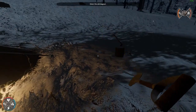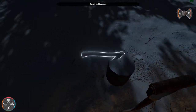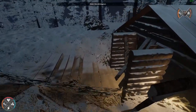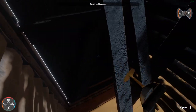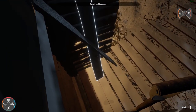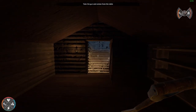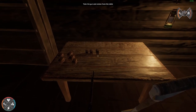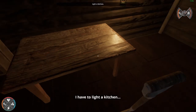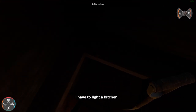How do — we need the axe, let's get the axe. Why can't I grab the axe? Come on mom, get inside! Pick up the ammo and the gun. I have to light the kitchen — where is the kitchen? Oh, it's downstairs.